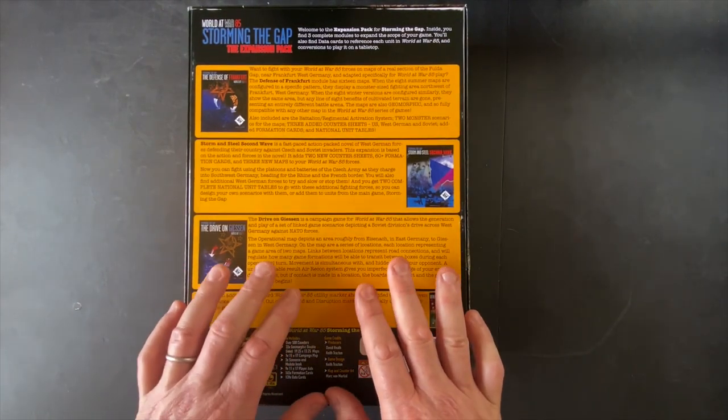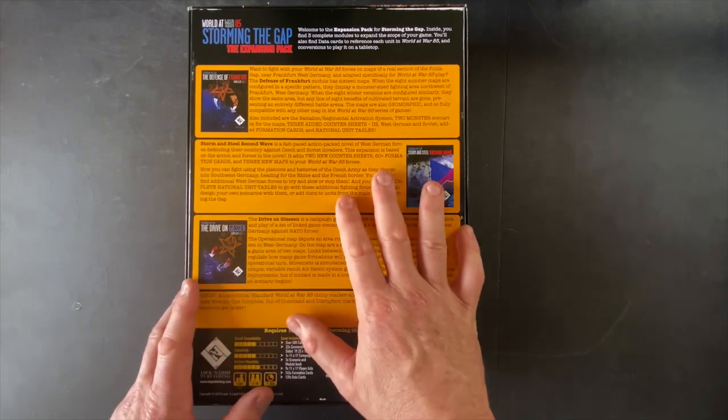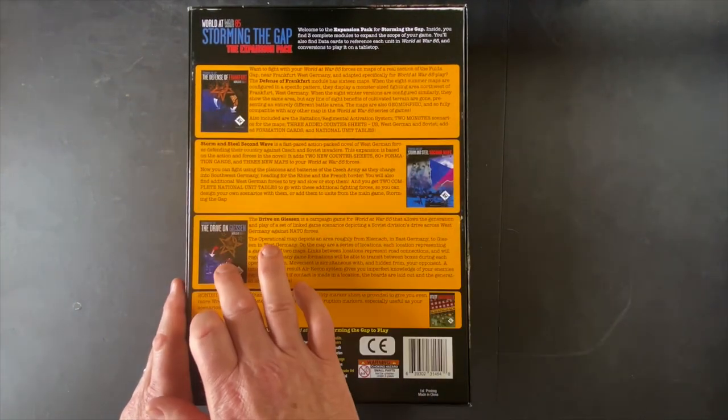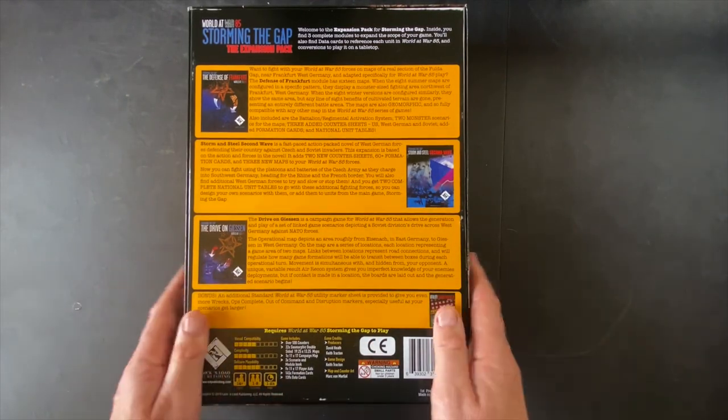I'm going to do this unboxing in a different way than I usually do. I'm going to show first the components in this box that apply to the entire game, then the components for the Defense of Frankfurt, the stuff for Storm and Steel, and the stuff for Drive on Gießen. So we'll do four segments to this.